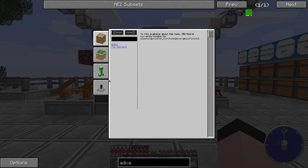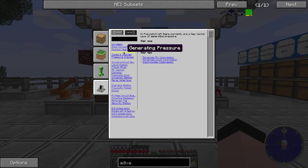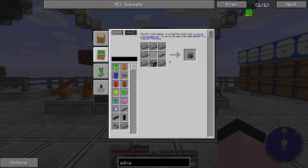I was looking at some of the different power generation options in the built-in wiki. If you don't have this, it's another mod the mod author wrote - the in-game wiki. Under power generation, we had a couple of different options to generate pressure. You've got the air compressor and you've got the liquid compressor. Air compressor - you just throw some charcoal in there, it generates air pressure, no big deal.